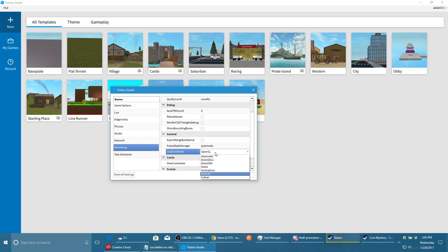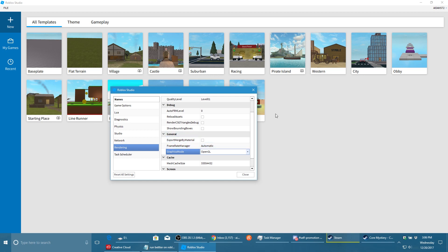For your graphics mode, set it to OpenGL. I find OpenGL gets better performance, especially if you have an NVIDIA graphics card. It renders polygons inaccurately but faster, so I like to do that. I just have framerate manager on automatic — I think if you put it on, it tries to keep your frames at 60. Next, go to the Physics tab and enable Allow Sleep.